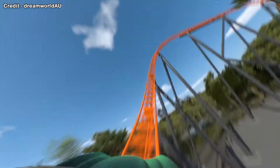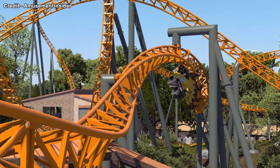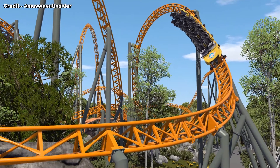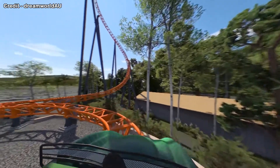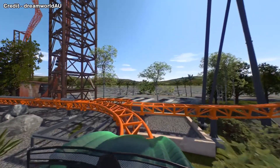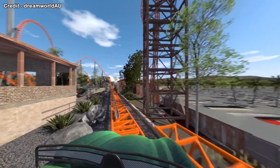Moving on to the car and supports: the supports will be silver and the track will be orange, with orange cars and silver seats. They're actually quite nice colour schemes. There will be five trains with five cars per train, riders arranged two across in two rows, meaning a total of 20 riders per train.